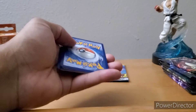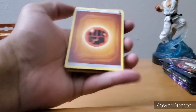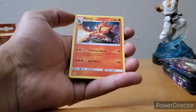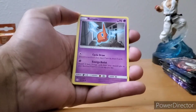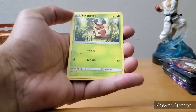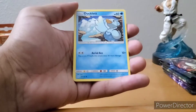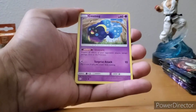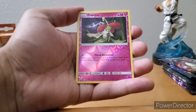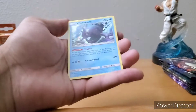Second to last pack — Fire Energy, Pyroar — cool looking card. Hakamo-o, Rotom, Crabominable, Wubat, Ducklett, Hippopotas, Cosmog, Flabebe, and Wishiwashi — holographic card.